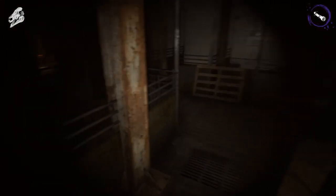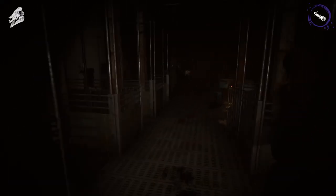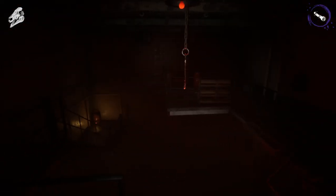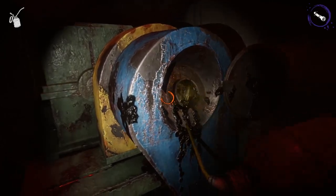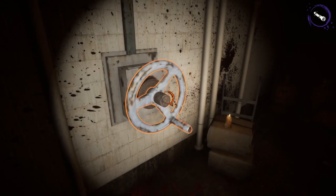Now that all pigs are released we can begin baiting them. Start by dropping a bone and they begin to eat. You can then pick them up and take them to the ritual room. Once you have a pig, place the pig on the hook, put the oil on the grinder, and then turn the valve. This will sacrifice a pig. This is the main loop of the game and you'll win when all 10 pigs are sacrificed.